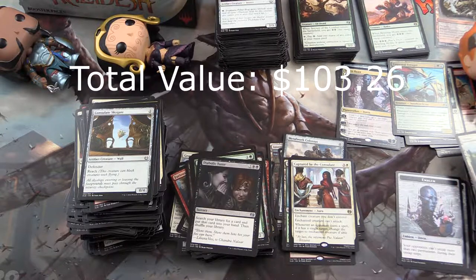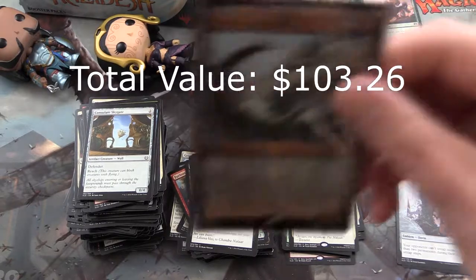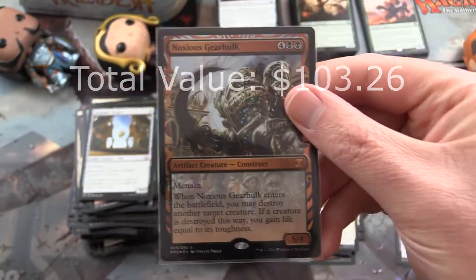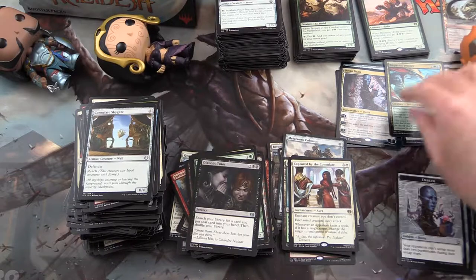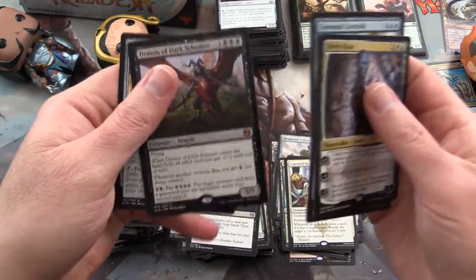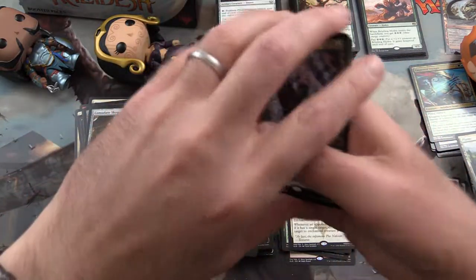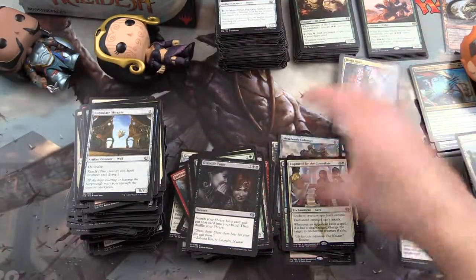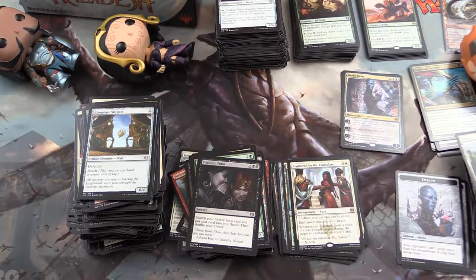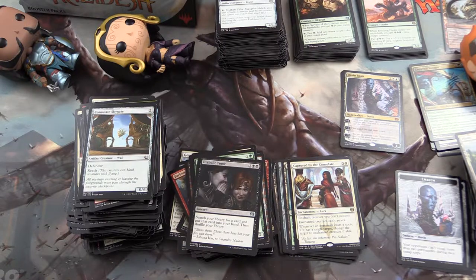So that was the first box of Kaladesh - not too shabby. In case you missed it, the highlights were: Noxious Gearhulk, a bunch of foils, some cool mythics - Dovin Baan, Murderous Gearhulk, Torrential Gearhulk, Demon of Dark Schemes, and Aetherworks Marvel. This was a pretty decent box overall. If you enjoyed this video, give it a thumbs up, hit the subscribe button if you'd like to see more Magic the Gathering unboxings. Have a great day.